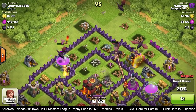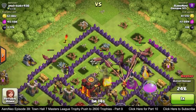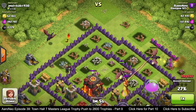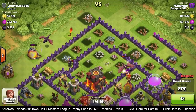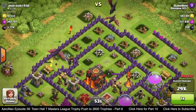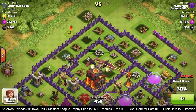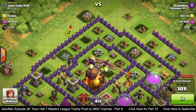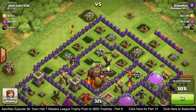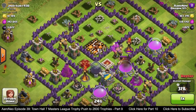The air defenses still active below the Town Hall have an impact because they're close enough to hit my dragons as they approach. One dragon just got taken out by an air defense, and another is being targeted, but I've cleared enough buildings to deploy two dragons in a perfect line with the Town Hall. One was immediately targeted by an air defense, but the other on the right was just out of reach and we took out the Town Hall.